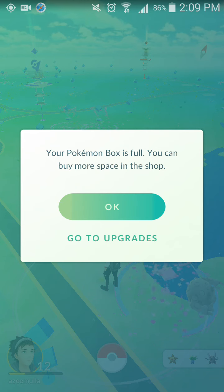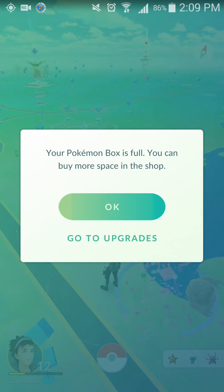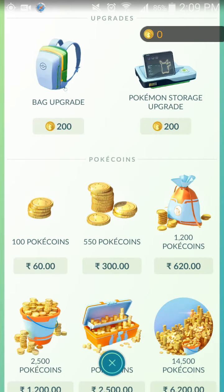So what can be done right away? The first option is to go to upgrades. When you click 'Go to Upgrades', it will show you the bag upgrade or the Pokemon storage upgrade. You can choose the Pokemon storage upgrade and for 200 PokeCoins you can buy it and upgrade your storage.